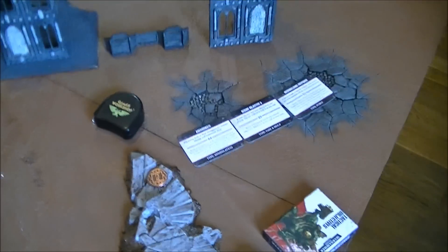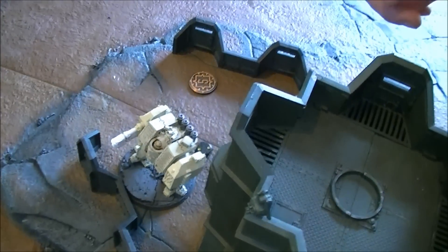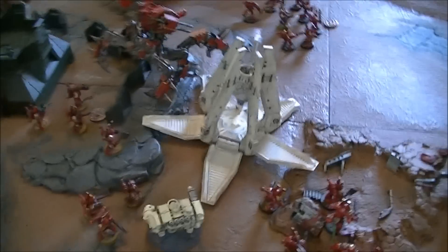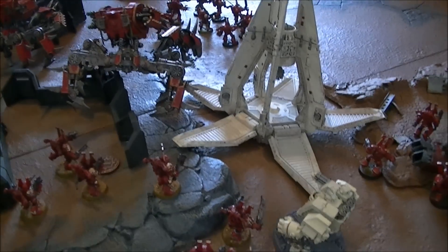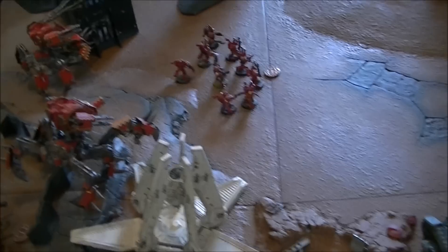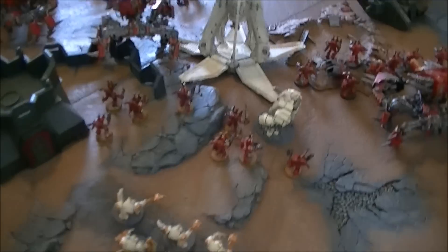Simon runs through his movement: the Dreadnought moved over to get a nice shooting range. The Terminators shuffled forward to target the bikers. The drop pod was supposed to land near a Defiler but scattered far across the board, so the Dreadnought from the pod will instead try to get the Defiler on the hill. Belial and his Knights dropped back — Simon debated going forward to take on Kharn but felt he'd be surrounded by too much red. That's the movement phase done.